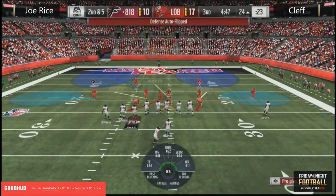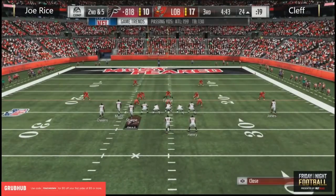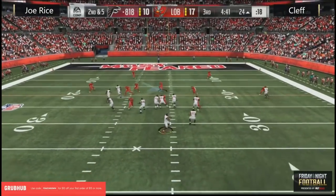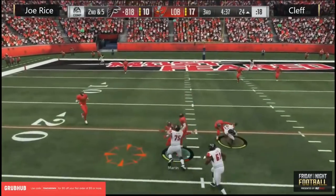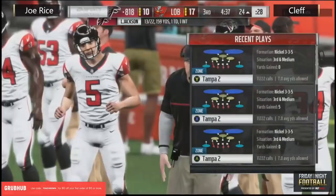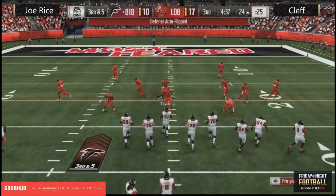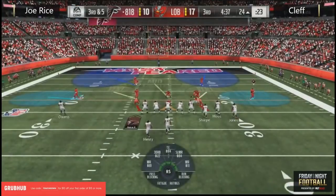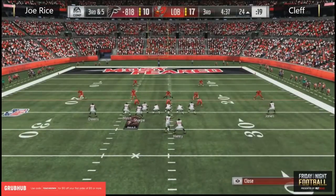I have no idea what those final couple games are going to look like — we're already seeing high-level Madden play right here, back and forth between Joe Rice and Clef. Turnovers, great passes — that one is up for grabs. A couple of Buccaneers underneath that one, but none of them able to bring it down. Huge break for Joe Rice — now he's got third down and five.